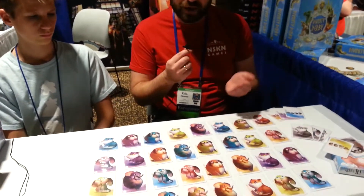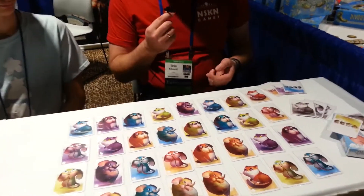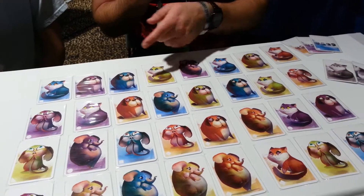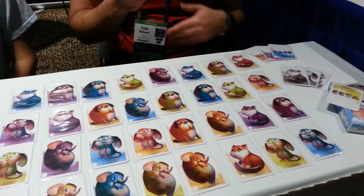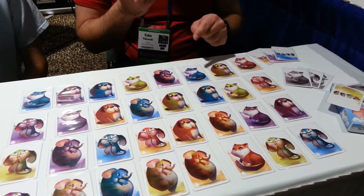During the game we will eliminate cards from the table. It's a pretty simple circle of life: an elephant can scare a dog, a dog can scare a cat, a cat can scare a mouse, and a mouse can scare an elephant — so it circles around. What you do during your turn is you scare one animal with one other.